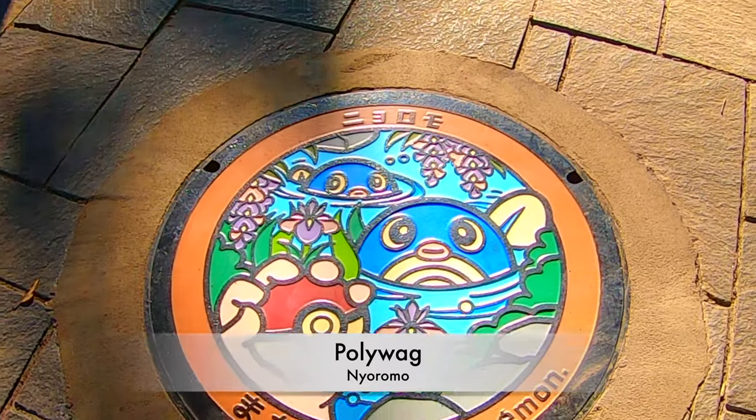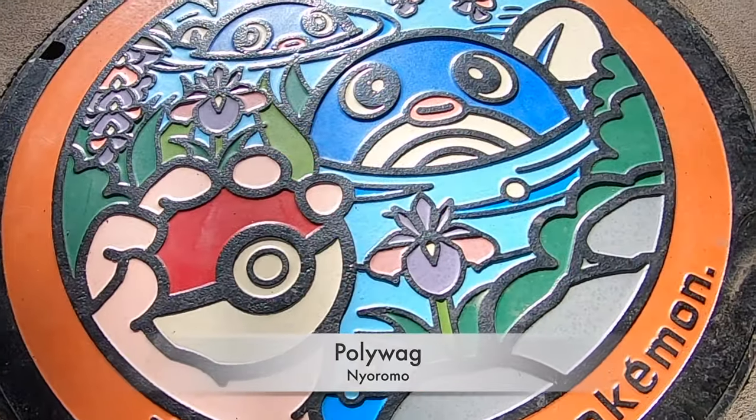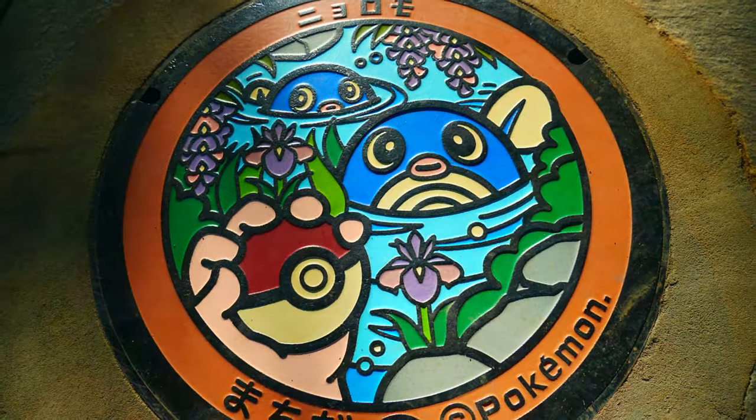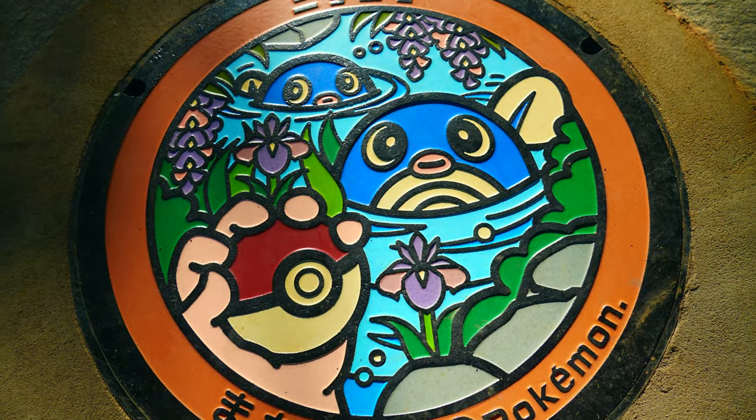So here's our next Pokémon. It is Poliwag — in Japanese, Nioromo. Poliwag is a water type Pokémon. It has large eyes and pink lips, so cute!